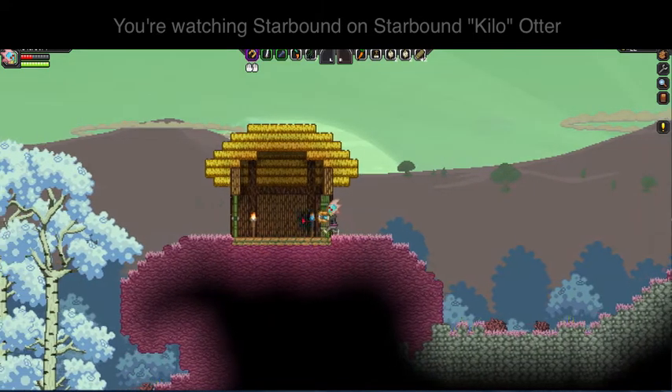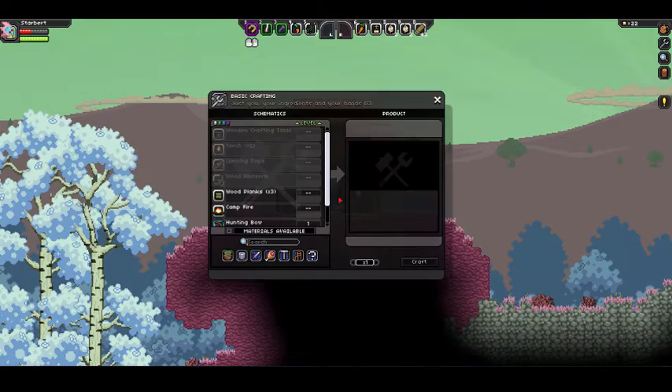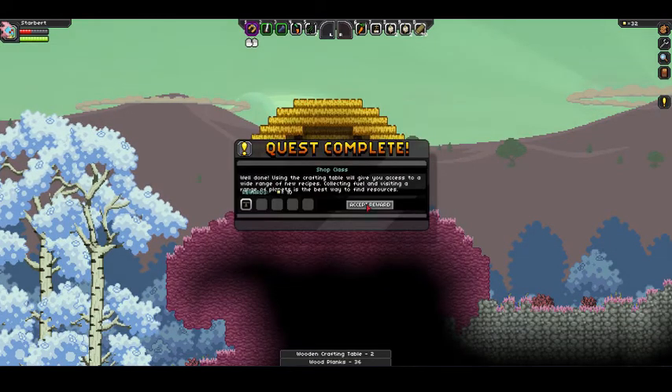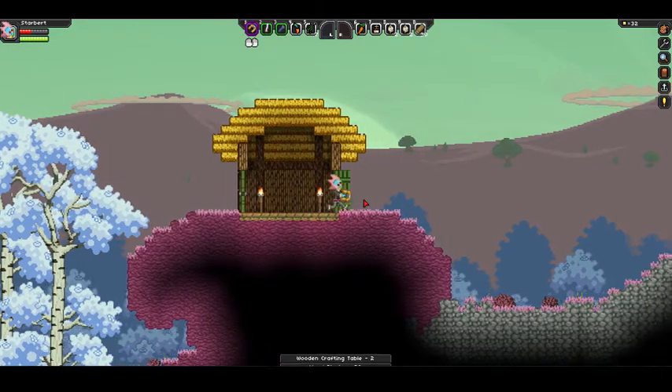Let's get started with crafting some stuff. We're going to start right off the bat by going into C, our crafting menu, and making some wooden planks — enough to make a wooden crafting table. Craft that and get our reward! And move on to our bow quest, where we have to make a bow and kill a monster to get some meat.